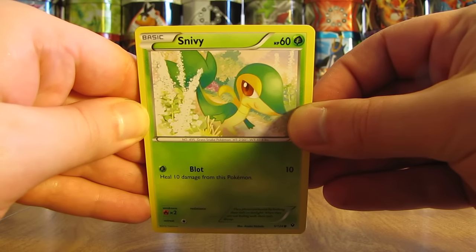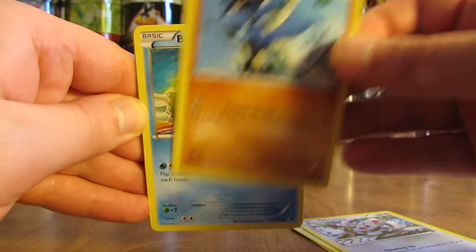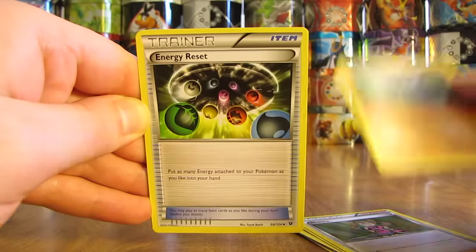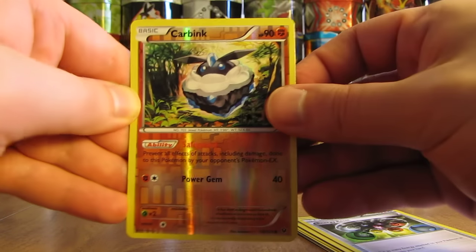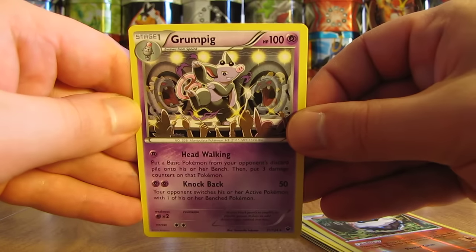So we have a Snivy, Whismur, Whismur, Minccino, Riolu, Barnacle, Shawna, Pupitar, Energy Reset. Reverse Holo of Carbink — is that a rare? Nope, way off right there, that's only a common. And then the actual rare is a Grumpig.